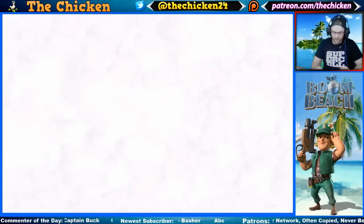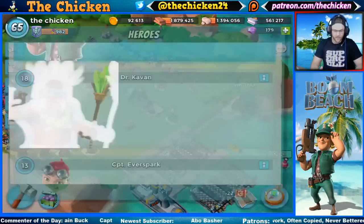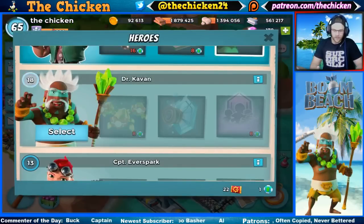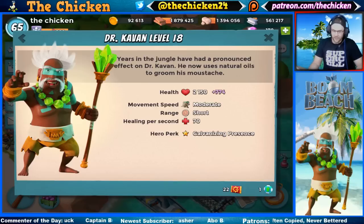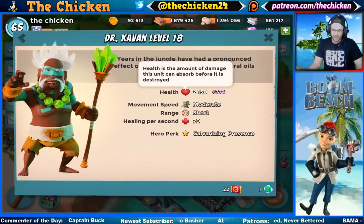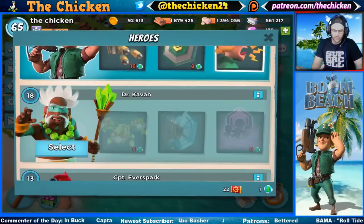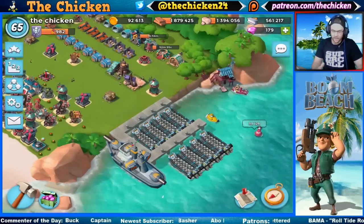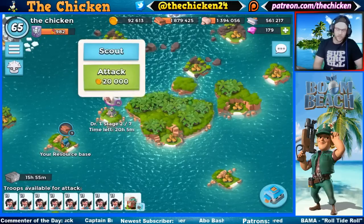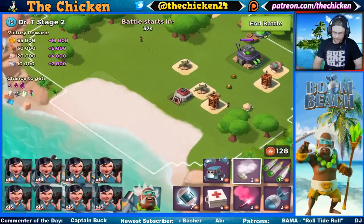We started out with Brick there instead of Caveman, but you can see right there in that infographic - he is at max level. The health is 2150, plus the statue plus the tribe boost; this is unboosted still. He's going to have close to 3000 health. Healing per second is 70, which is going to be absolutely fantastic for using Zookas because he's going to automatically heal them, basically turning Chicken's mind-running Zookas into a strategy instead.